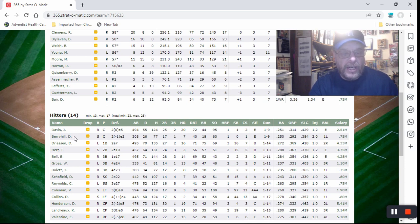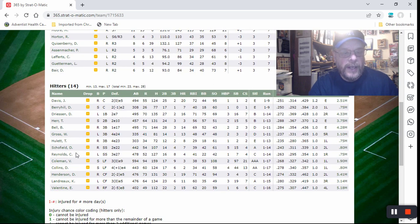We have Jody Davis as catcher, Damon Berryhill as catcher, Dan Driessen at first base, Tommy Herr at second base, Buddy Bell at third base, Wayne Gross at third, Tim Hewlett as a possible backup infielder, Dick Schofield at shortstop, Craig Reynolds as shortstop, Vince Coleman in the outfield, Dave Collins, Dave Henderson, Ken Landreaux, and Ellis Valentine — with a negative-five arm. You're not running on Ellis Valentine!